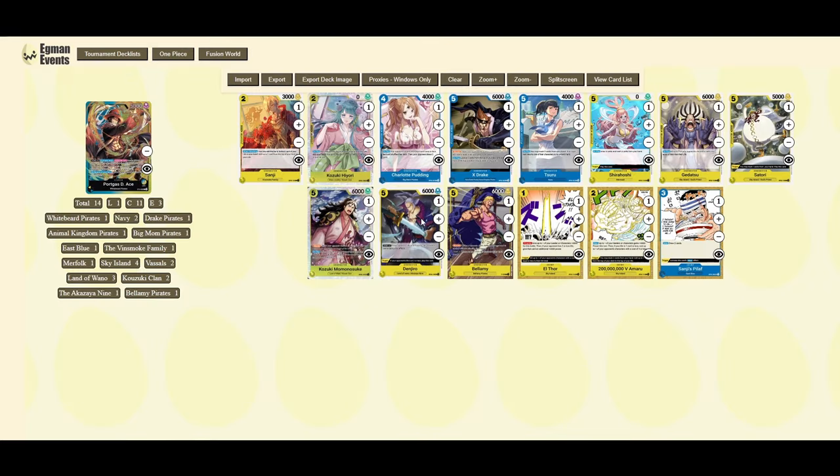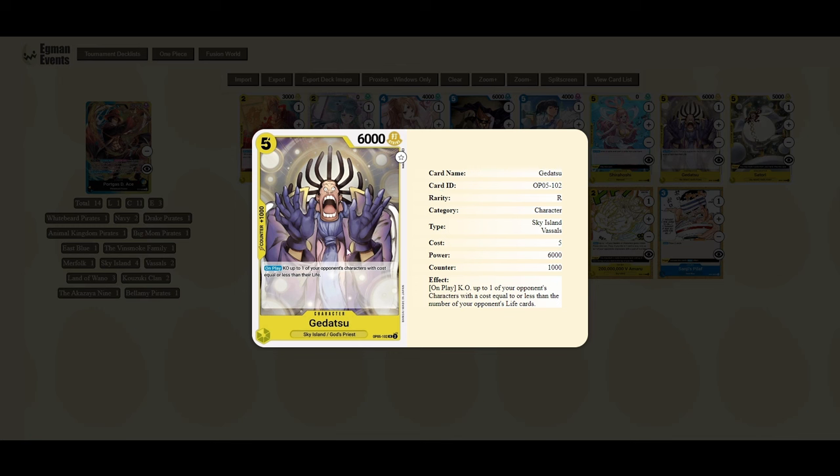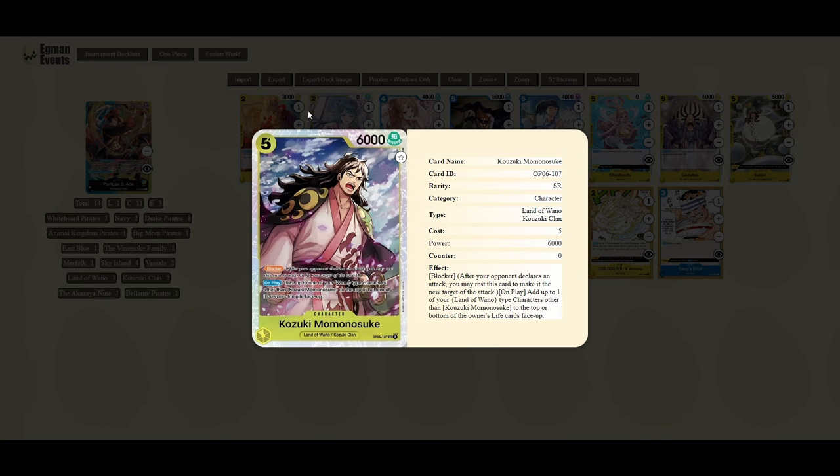The rest of these cards are five-cost character cards that synergize fairly well but aren't necessarily in winning lists. Shirohoshi is a great one because it's a trigger where you draw three and trash two — it meets that five-cost threshold to be placed into your life, so it's another target for Ace. Yigagitsu is another great five-cost target, though usually when you're using Ace's effect you're past the stage where you get great value out of that effect. Momo is also a good one — it lets you recycle your Hiyori on play by placing a Wano type from your board to the top or bottom of your life face up, though you need to be careful of Ace's effect.